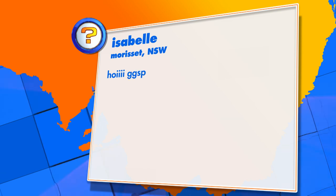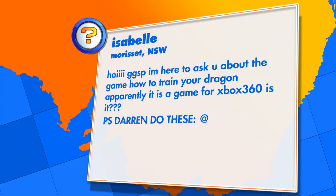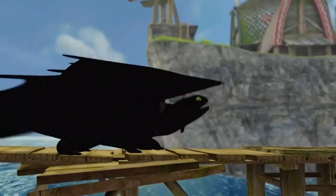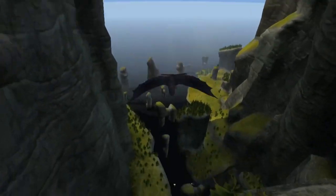A question from Isabelle in Morissette, New South Wales, asking about the game How To Train Your Dragon: 'Apparently it is a game for Xbox 360, is it?' Yes, it was released back in 2010. The sequel, How To Train Your Dragon 2, also came to the Xbox 360 in 2014. These games are not exclusive to the 360, so they're on other platforms too. There are other How To Train Your Dragon related games available as well, like School of Dragons for PC and Mobile, and more recently, Dreamworks Dragon's Dawn of New Riders for PC and the current generation of consoles.